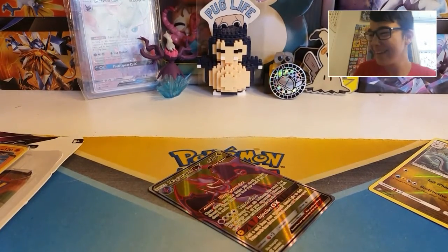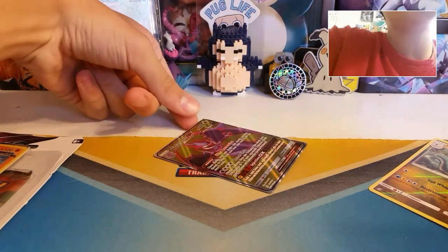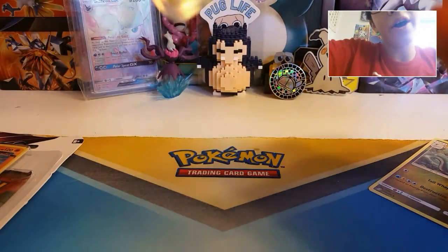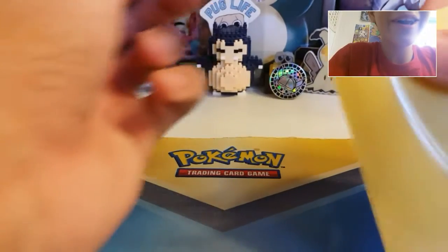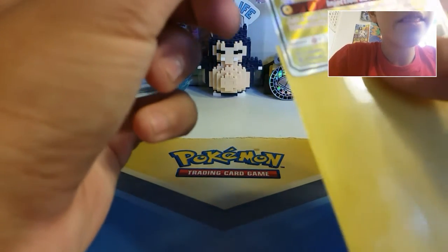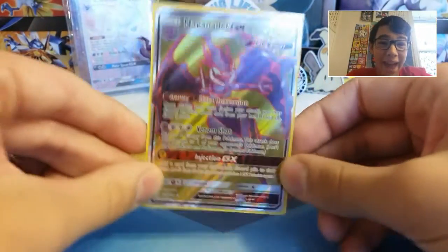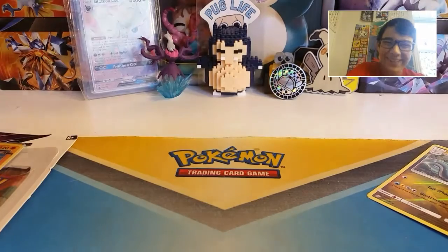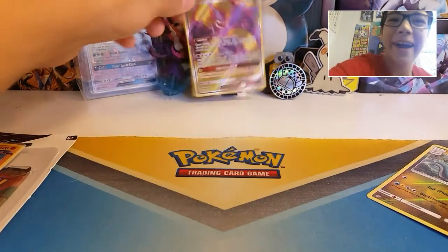Let's go! Yes! Awesome! Mega Naganatal GX! Full art card! Let's go! Wow, look at that! Just wow - that's awesome! Holy cow, that's crazy! Sorry, I'm a little quiet here. I'm in shock. One pack. First pack. Naganatal GX. Let's go! I'm so happy. That's awesome. Look at him - he's so cool. Amazing.